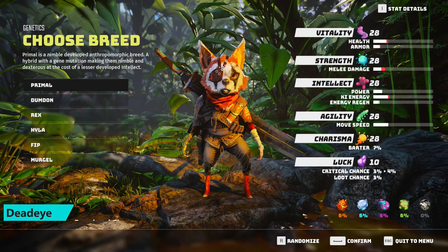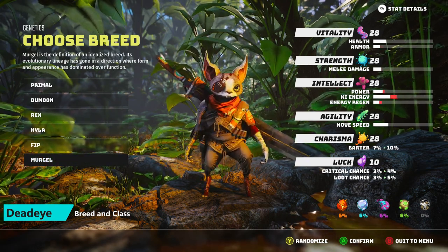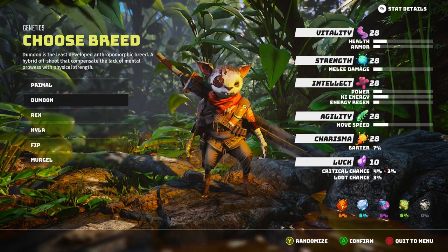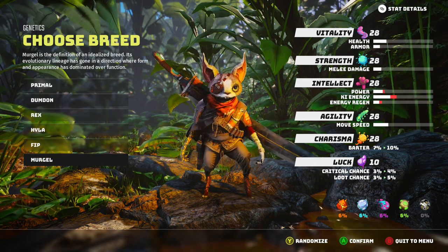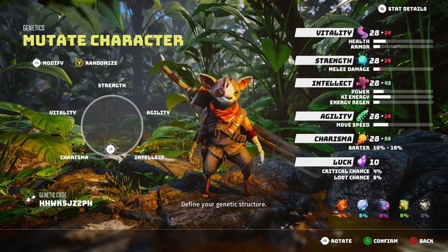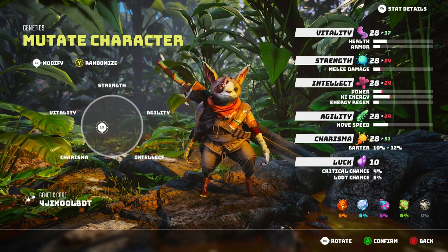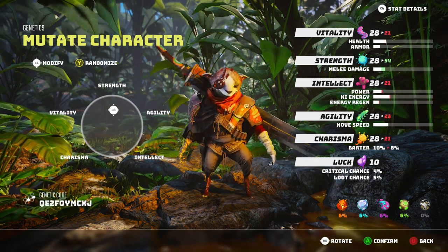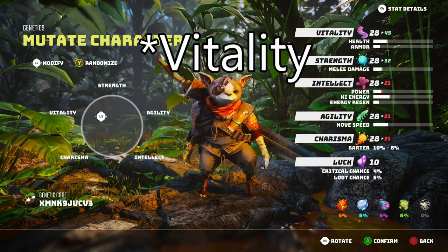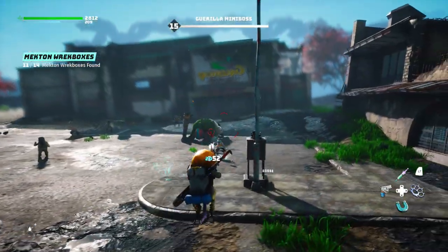Let's get into breed and class. Your breed doesn't really matter. As you can't buff your range damage directly via an attribute, there isn't really a key breed you should be picking. I personally recommend Primal for the slight increase to critical hit chance, or the Murgle which has solid stats all around plus a slight edge in loot chance. When mutating, I don't think it's necessary to focus on anything specific. I would maybe put a little bit towards strength just to give you some extra health and armor, especially in the early days. If you're playing on hard, it can be a little bit difficult until this build really comes together.